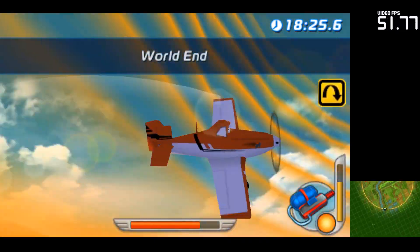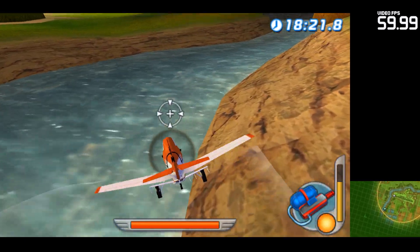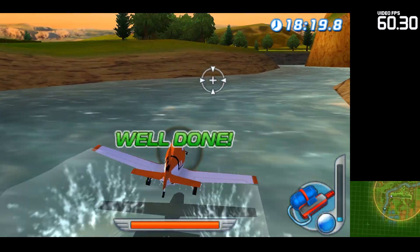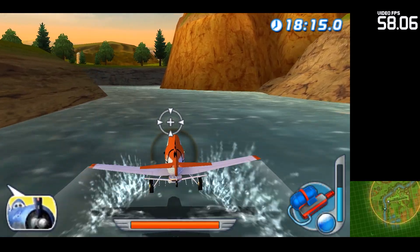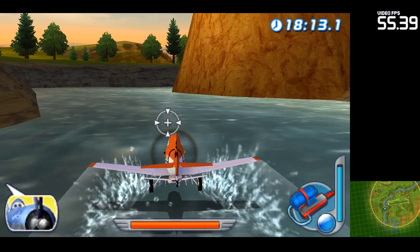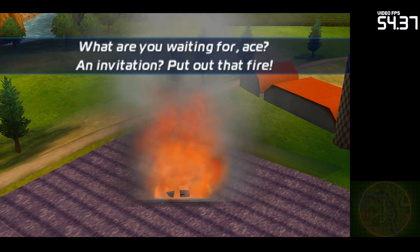Cool! You're almost done! Use the water bombs to put out the fire! If you run out, get some more water from the river! What are you waiting for, Ace? An invitation? Put out that fire!